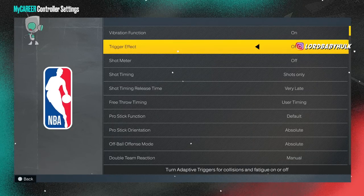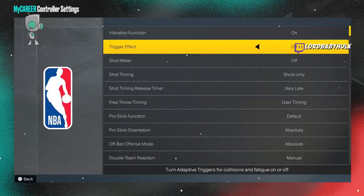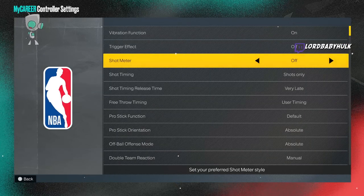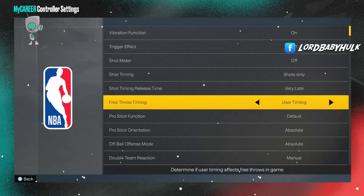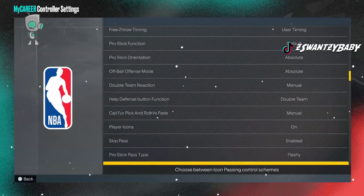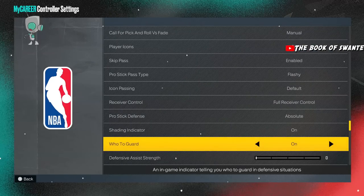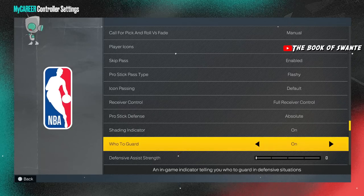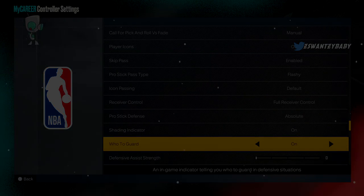Turn off your trigger effects — it's going to mess up your shooting. You gotta turn it off in your PlayStation settings too. So many people don't know this. These are my other settings overall. I keep my 'who to guard' on — I see people turning it off, stop it. It does not do anything. Keep it on so you're aware of matchups.